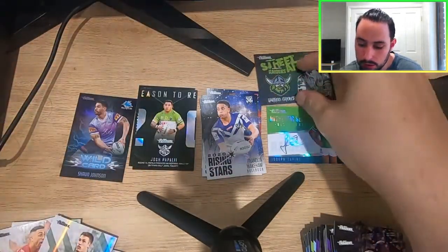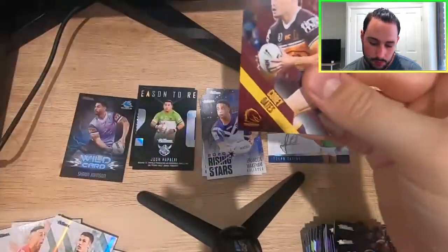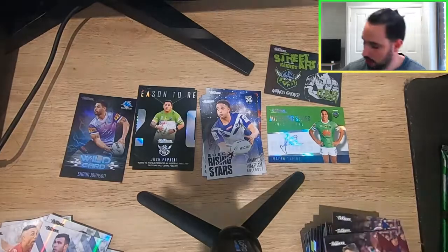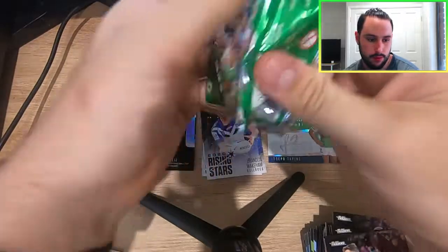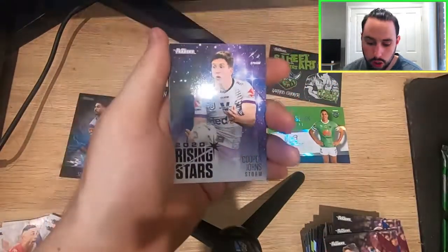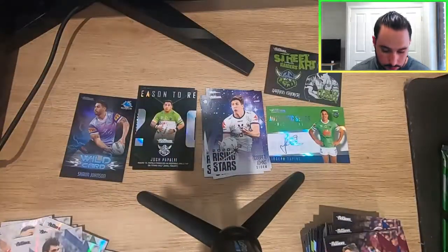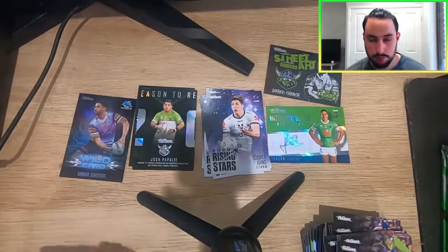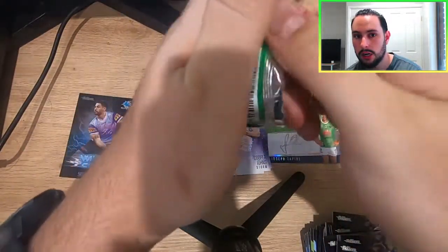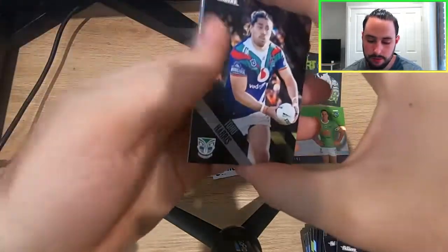So the Canberra Raiders box theme comes through. Didn't pull a Titans box, which was a little bit upsetting, but there is still that one more box. Next pack in and we get a Rising Star — Cooper Johns from the Storm. I'm very excited that these are different inserts. The rising stars seem to be the same though — if you pull Cooper Johns you're pretty much guaranteed to pull the same inserts. It's a little bit upsetting this year; CT Dingo mentioned earlier that he pulled the exact same inserts I did in his own box, which is repetitive, but I guess it is what it is.